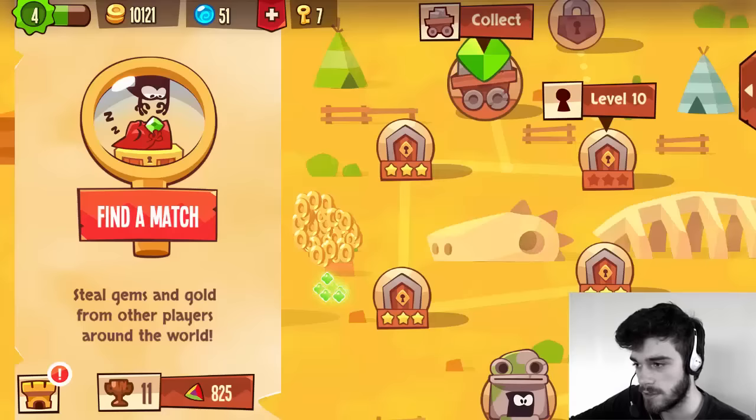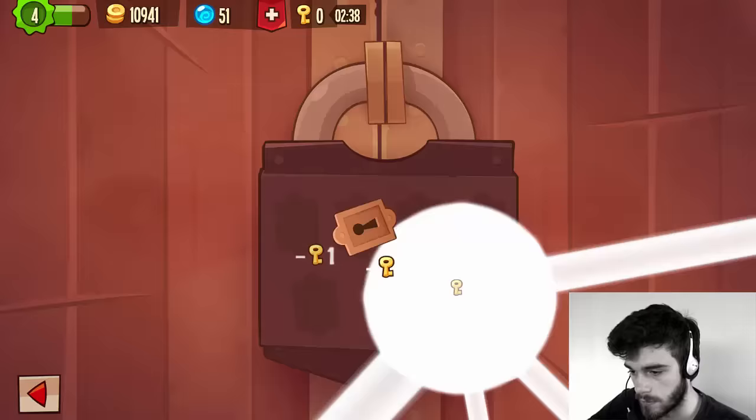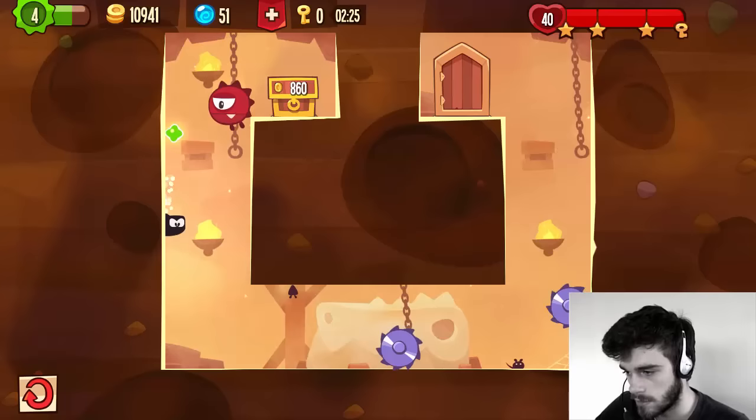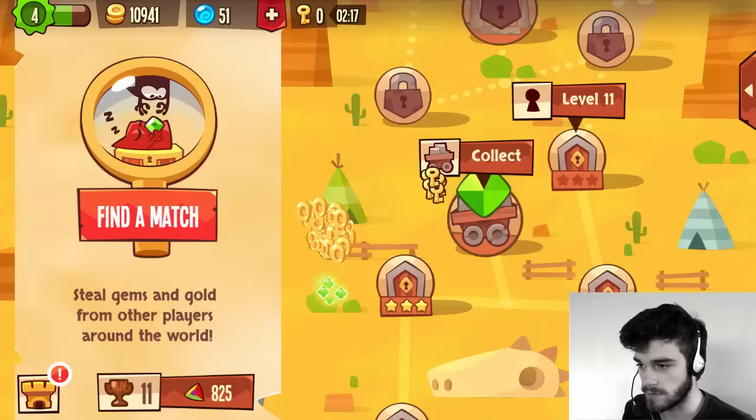We're going to do one more — level ten. We really need to get our keys back here. And we don't get our keys back — we're in for some trouble. That was so close guys. Okay, we got our keys back! That red guard almost got us. There we go — seven keys back, that's really what I needed.